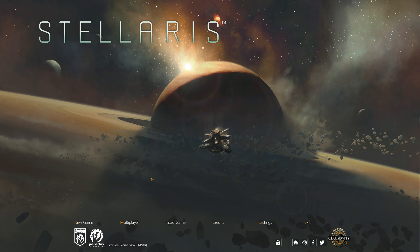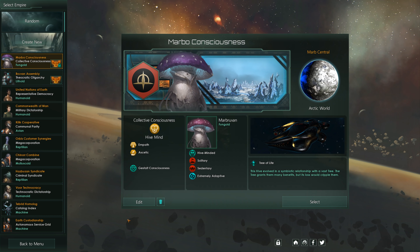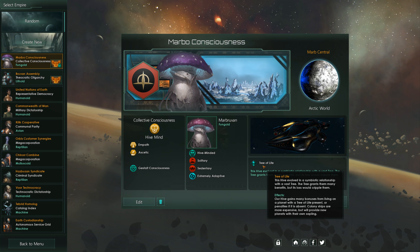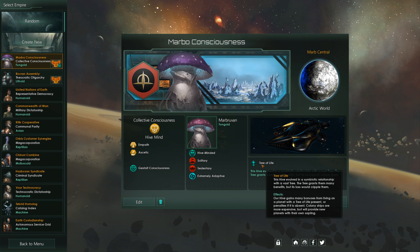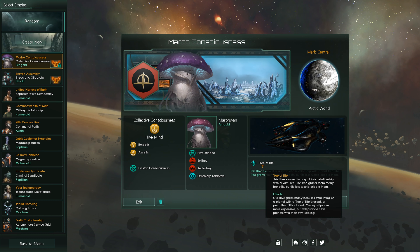Picking an origin in Federations gives you a unique backstory with a unique start, and there are some really interesting origins. The one we will be taking a look at is the Tree of Life, which is an origin unique to the Hivemind. It gives you a Tree of Life on your homeworld, which grants major bonuses to population growth, food, housing, and some society research. It also makes your colony ships more expensive, and if you lose it, you will take major penalties.